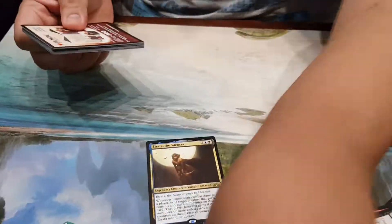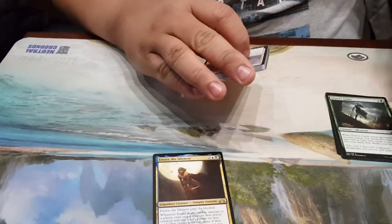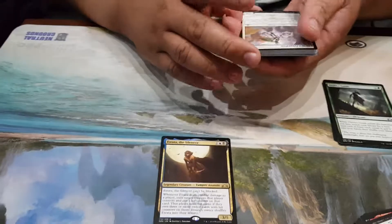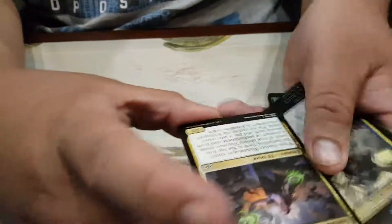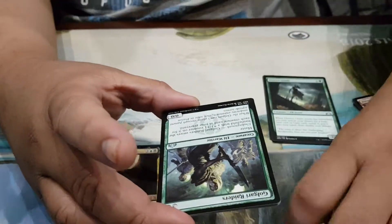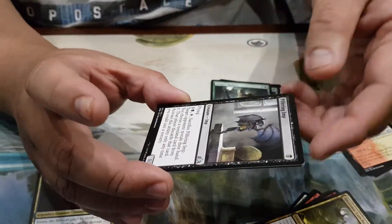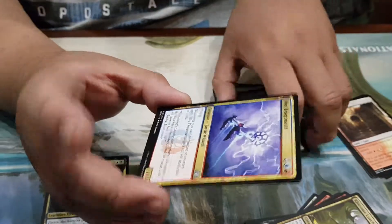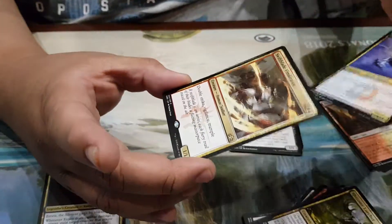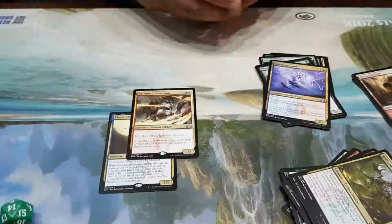Second pack. Let's remove the... okay, ten cards. So let's see — first uncommon: Raiders, Filtering Imp, Juggernauts reprinted, and a Blade Vindicator for Boros. I think it will be used.